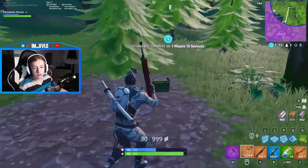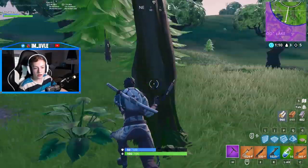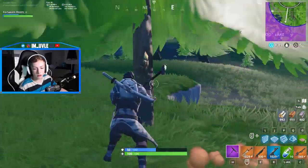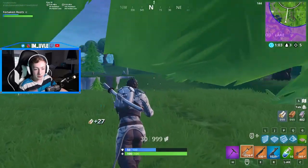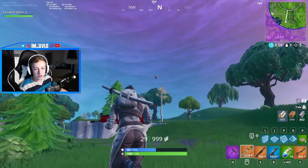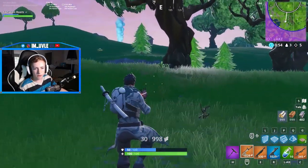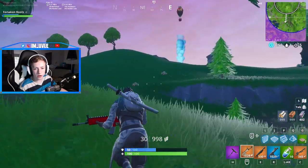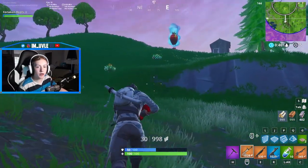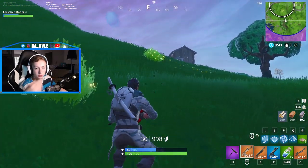Ammo boxes — those green things with the yellow stripe on them — always want to grab those. The max material you can have is 999. Whenever you see a supply drop like that, always try and mark it if you can. If you've got people around you, don't even worry about it. Or if you're going for one, don't mark it, because everyone else can see the mark — and you can see when it pops, so they know where you are.